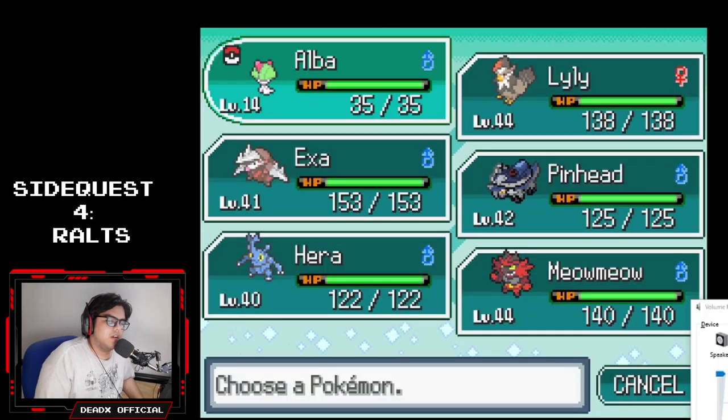Last but not least, I went to trade Geodude for Ralts. Hear me out — trading Geodude wasn't easy, because when I went back to the cave I was having a tough time getting Geodude. I thought Rock Smashing the rocks would help encounter them more, but apparently not. Yeah, it was a tough time, it took a while. But it was worth it and I finally got myself a Ralts.